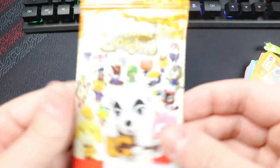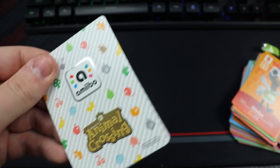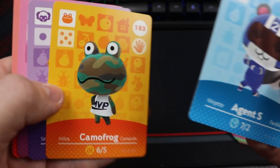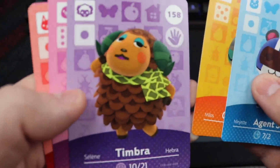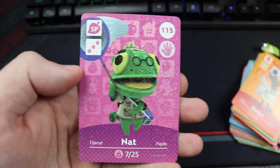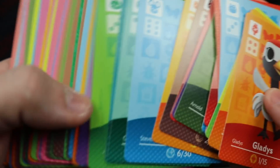Pack number 10 — go get these at Target! I feel like they're gonna get bought up fast. Last pack of the day starting with Agent S — not a bad start! Then Camo Frog — I don't have Camo Frog either, pretty cool. Timbra, Peck, Felicity — I'm trying to get all the cats so this is a great card. And then Nat — R.I.P., I really do like Flick though so can't be too sad. We also got Truffles and Jambet.